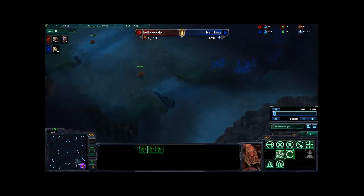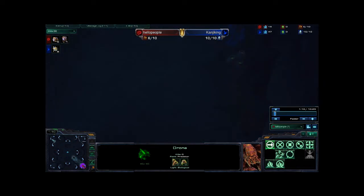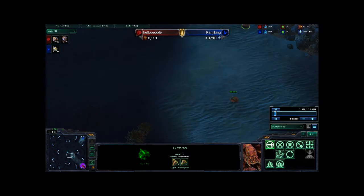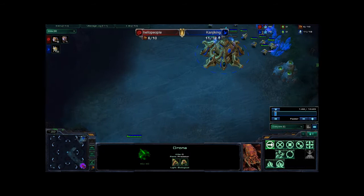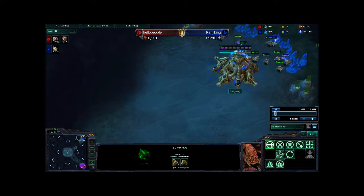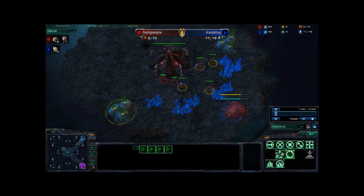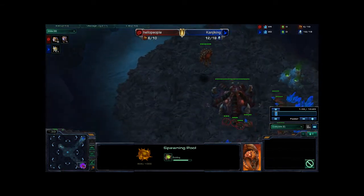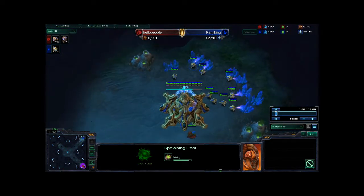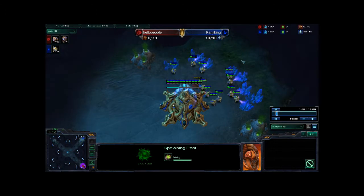He's got 3 on minerals. It looks like he is scouting with 2 drones to find out where I am early, since this specific map does have 4 placements. He's going to want to get that early scout out. His scouting pattern is going to go to the top north and he's just going to find me here. I've got 1 pylon set up, just doing a normal opening. He's got 4 drones on gas, still getting the spawn pool up. The first drone walks into my base and sees where I am.